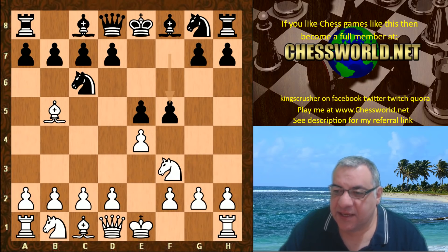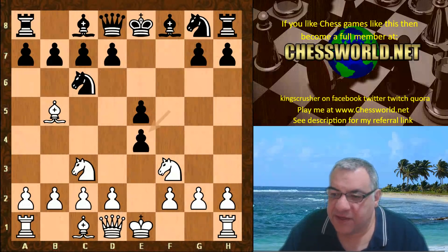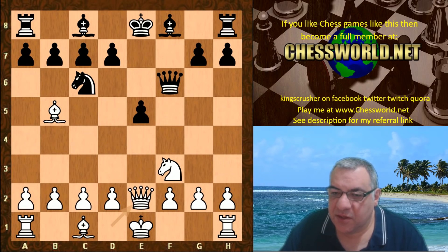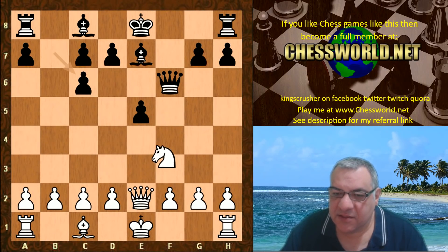Stockfish plays Knight c3 — that's the first move out of book, I believe — after f-takes, Knight-takes. We have Knight f6, Knight-takes, Queen-takes, Queen e2, Bishop e7, and here basically black is giving up that e5 pawn: f-takes, takes, Knight-takes e5.